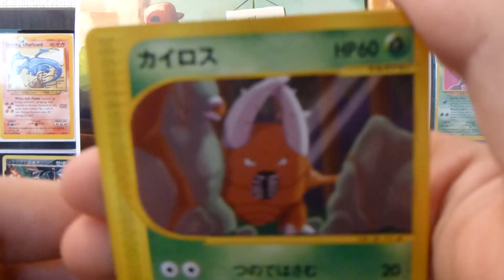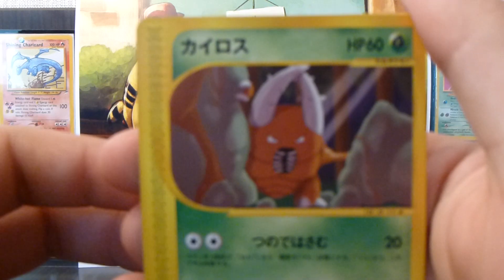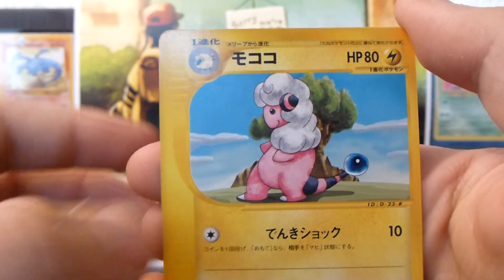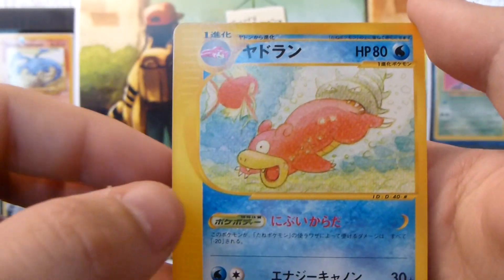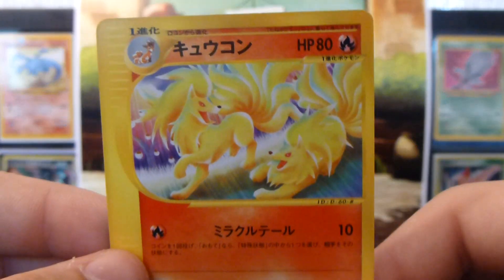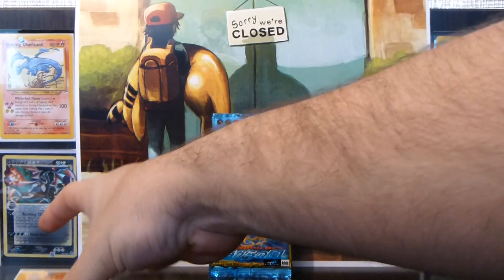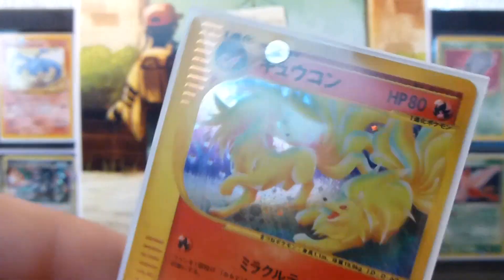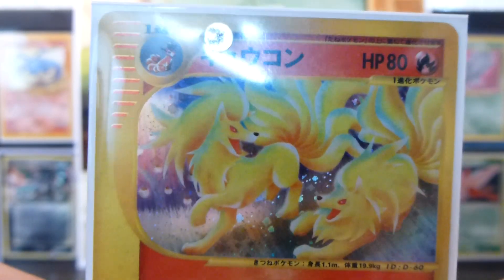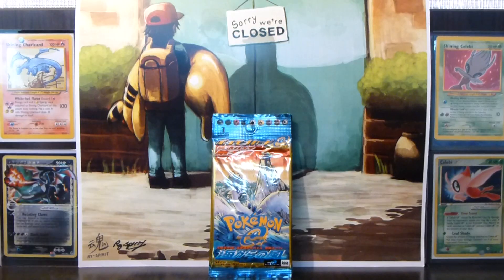Alrighty, so we have a Pinter, a Horsey, Flaffy, and a Slowbro. And the rare is a Ninetales rare — really nice. Probably didn't show off the Ninetales Hollow well enough, so might as well do that now. Check it out guys — really nice. If it wasn't for the glare it'd be a lot better, but really awesome artwork.